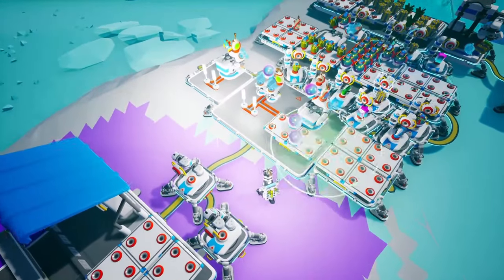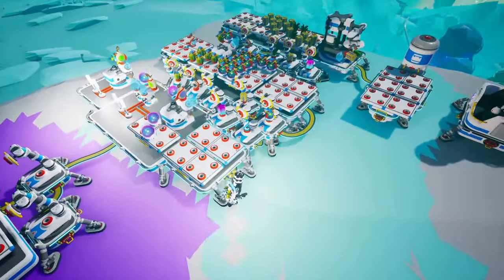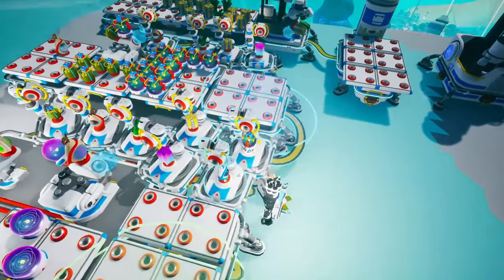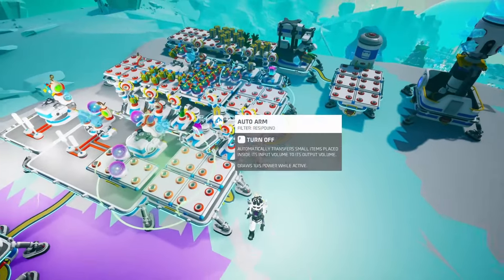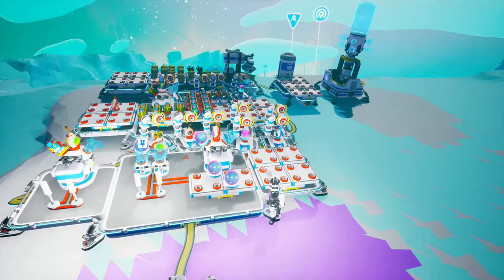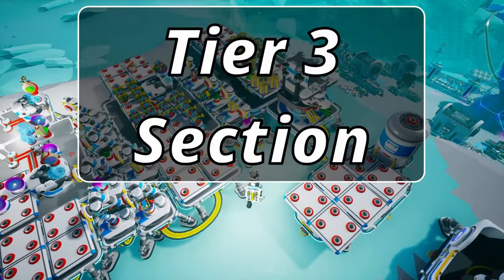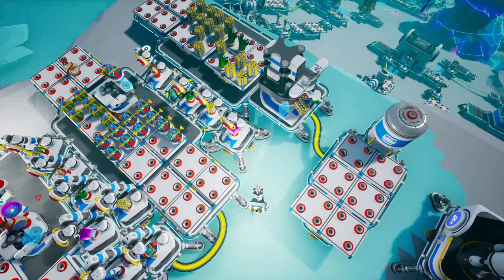That next section is the tier 1 and 2 section — this platform right here with all of these auto arms. Here we are crafting all of the tier 1 and 2 items, and these auto arms have very specific materials in their selector slots so that they can only take those ones. The rest of them will go into the small and medium printers. Then we can move over to the tier 3 section, which is these two platforms right here with the auto arms in the middle.